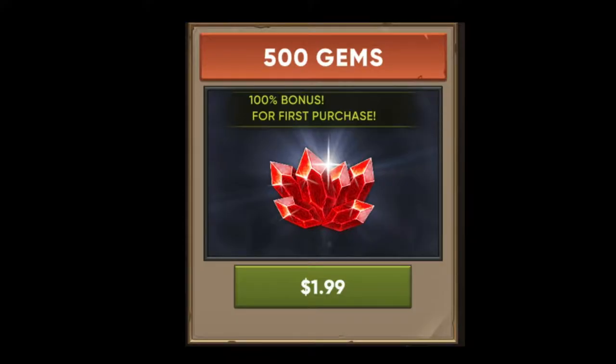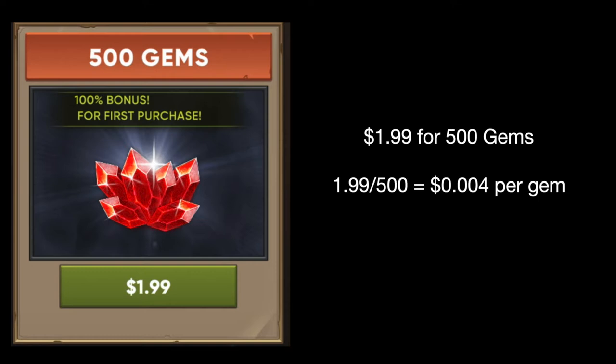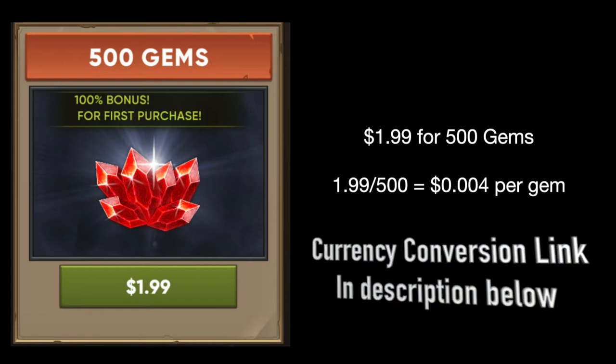Going back to the very first package — 500 gems for $1.99. That's what we're going to use to create a base value for gems, which we can then use in future videos to show you guys the cash value of things. That way you can make a much more informed decision if you are going to invest in Clash of Beasts with your actual money. Taking the $1.99 for 500 gems, if you divide $1.99 by 500, you roughly get each gem costing you $0.004 per gem, which is not horrible — gems, you get so many of them. The higher up you go to $49.99, the gem cost drops down to about $0.003 per gem.